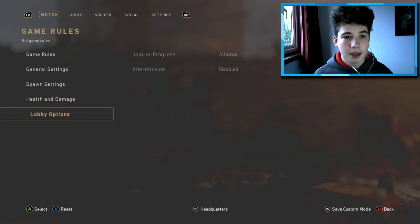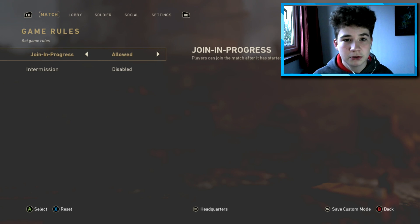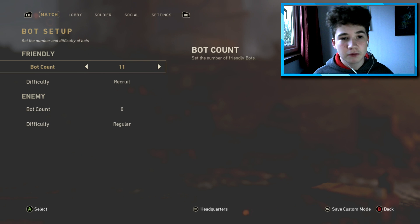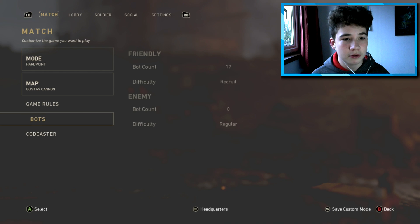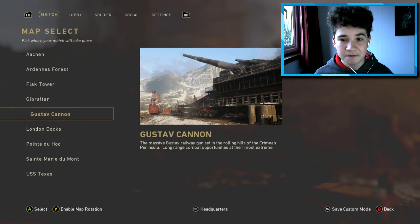Lobby options are up to you — you can make it join session allowed or not. For the bots, go all the way up to 17 bots and put them on recruit, because then they'll go straight to the hardpoint.